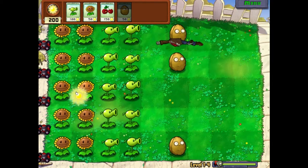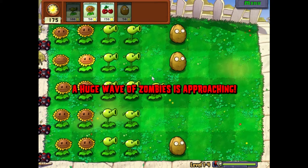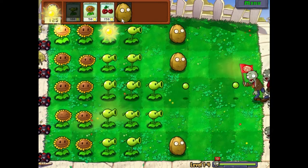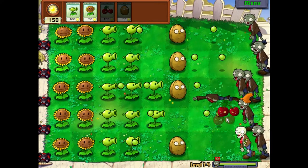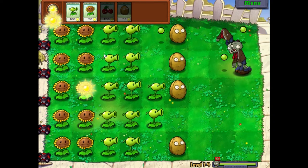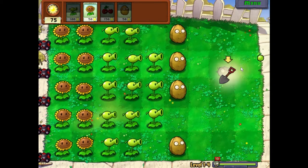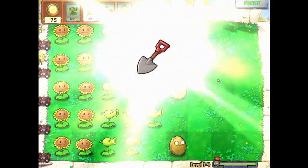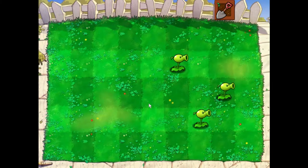I don't recall how fast the cherry bomb reloads. Final wave — let's get another walnut down and blow some zombies up! Boom — lovely. We've unlocked the shovel! The shovel lets you dig up a plant you've placed to make room for another — but you don't get the sun cost back.